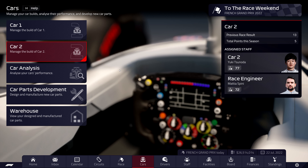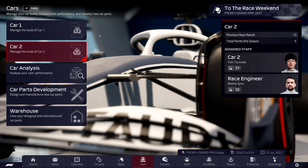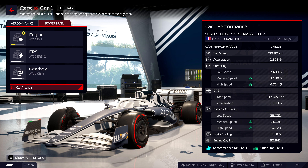Dannyman here and welcome back to another episode of Formula One Manager 2022. It's time to run the French Grand Prix - we're in the middle of setup. I've picked out the race targets, checked all the emails. We've still got a few parts in development, some being researched, some being tested, some being manufactured. The problem is we still have 11 races to go including this one and the cars are pretty beat up.